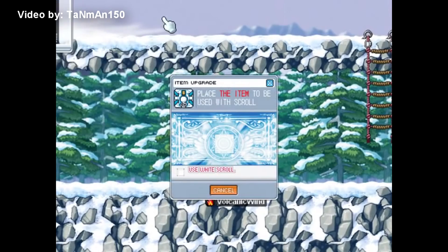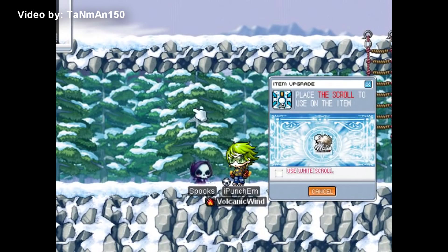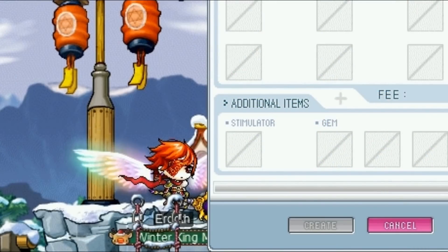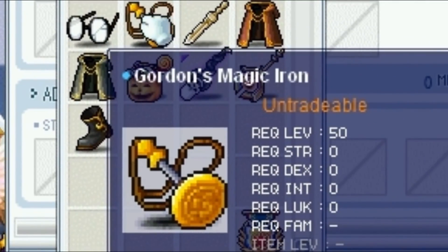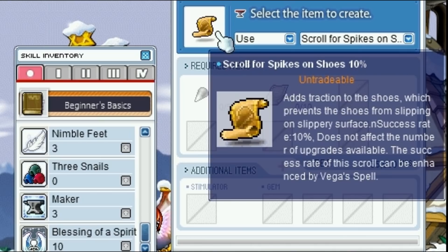There was also the beginner skill called Legendary Spirit — back then you could only scroll equipment that you could actually equip, so if you wanted to scroll something you couldn't equip, you needed this skill. It was useful for free market traders who could buy an item, scroll it, and resell it for a higher value. There was also a skill called The Maker, which allowed Maplers to craft their own gear since Professions didn't exist back then. Crafting required ores and sometimes other ingredients, and you could craft special scrolls such as Cold Protection scrolls and Spikes for shoes so you wouldn't slip on the ice in El Nath.